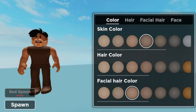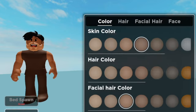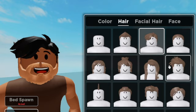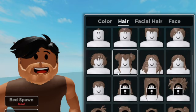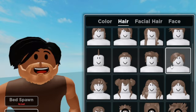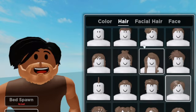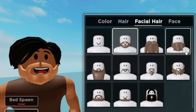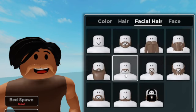Hello everyone, welcome back to another video! Today we're playing the survival game in Roblox. First of all, here we have our avatar, so we gotta make it. You can customize it however you want - we have a bunch of hairstyles here, like this one or this one. Pretty cool. I'm gonna keep with this one. We can have a beard now.